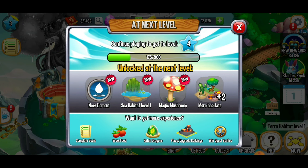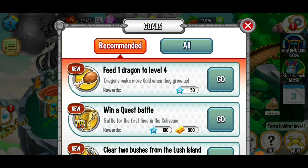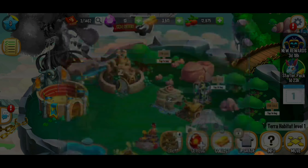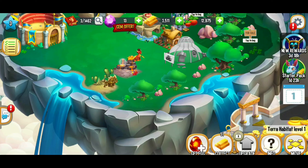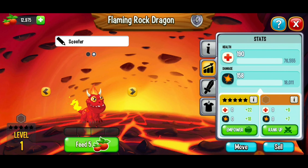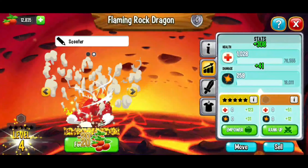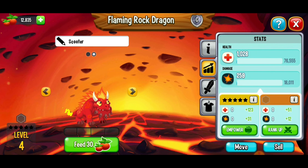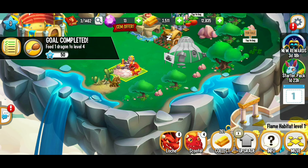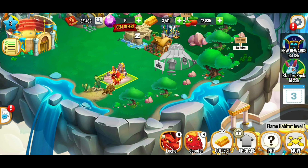We need a little more to get to level 4. Our checklist says: feed one dragon to level 4. Let's try it with Scooter, our little flaming rock dragon. I want to keep feeding this dragon and hopefully get it to level 4. Yes! We've now completed that quest and got 50 experience for it.